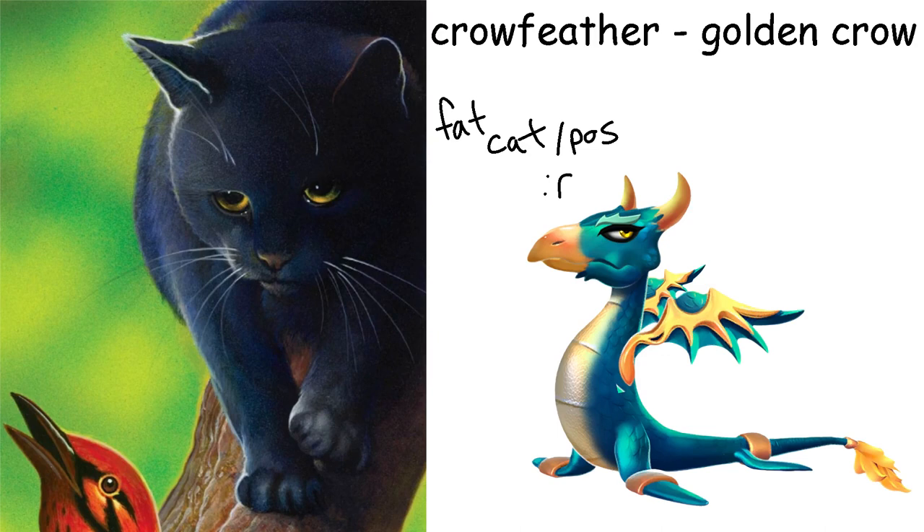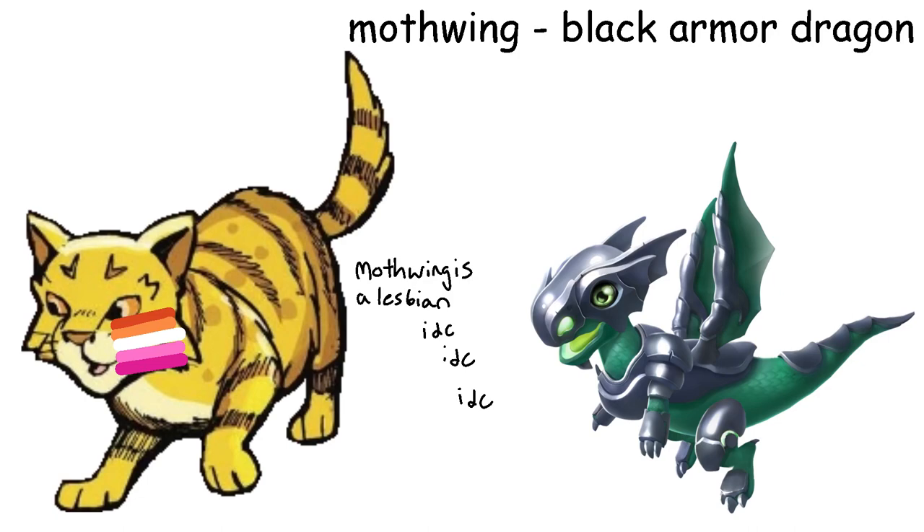Crowfeather is a Golden Crow Dragon. I literally only picked this one because it has the word crow in it — they don't look similar. However, fin dragons have this vibe that sort of matches Crowfeather; can't think of the word for it but trust me. Mothwing is a Black Armor Dragon. Like her sister, she has gone through a lot and is very tough because of it. There's no real reason I gave Mothwing the black armor and not normal armor — I just wrote down what I saw first.